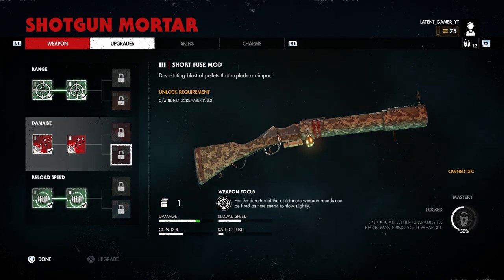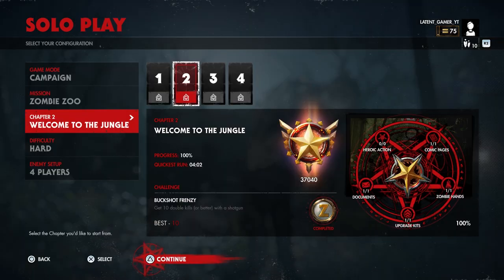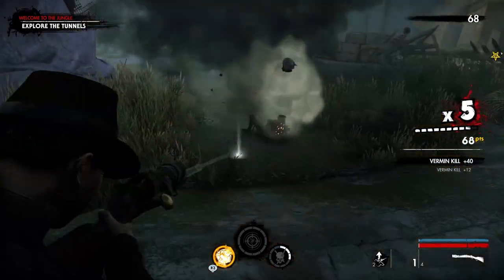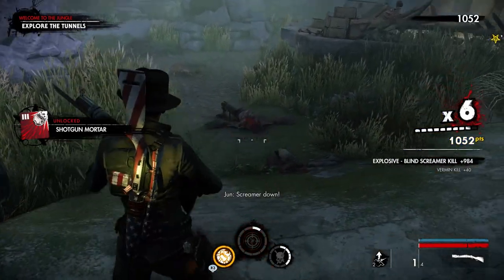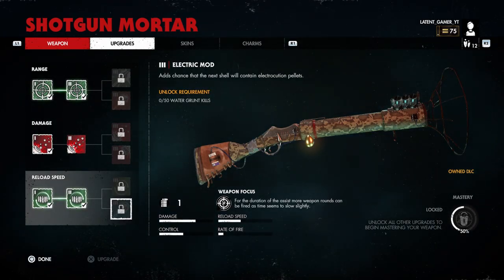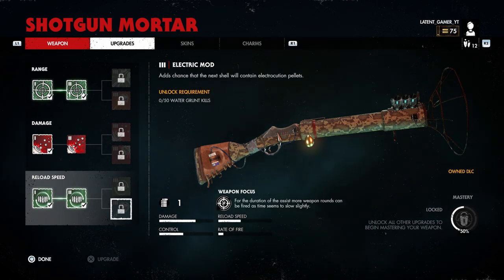The next perk is Short Fuse, and to unlock this you need to kill five screamers. I did this on the same Welcome to the Jungle map, but due to how many grenades I had to use on one screamer I had to fight this monster five or more times because I didn't get the kill maybe one or two times.